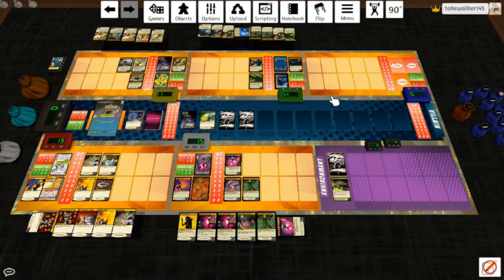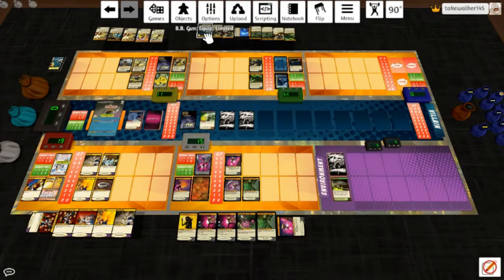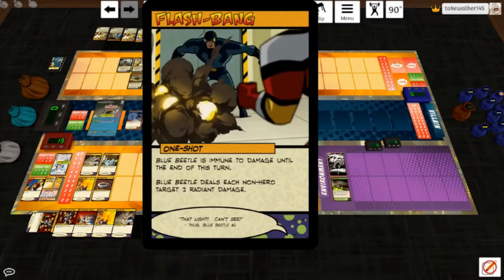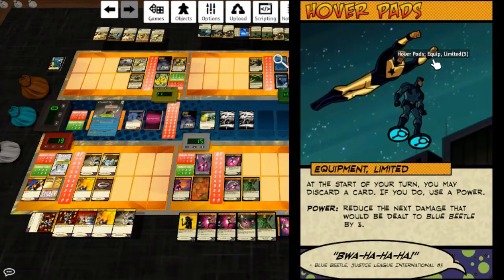Pyre was the star of that game — proof that he does actually work. Blue Beetle is a lot of fun getting Way of the Bug out first, though it kind of locked him into a thing since he's not usually a combat character. He's got a BB Gun — deals a target one radiant damage and one sonic damage, at start of your turn reduce all damage dealt by that target by one. Flash Bang makes him immune to damage until end of turn, which could combo with Way of the Bug, then he deals each non-hero target two radiant damage. Overcharge: play this card next to an equipment card; the first time each turn a power on that card is used, that hero immediately uses it again, then that hero may deal themselves two irreducible lightning damage — if they take no damage this way, destroy this card. Hover Pads: at start of your turn, you may discard a card; if you do, use a power. Its power is reduce the next damage dealt to Blue Beetle by three — another one that combos well with Way of the Bug.